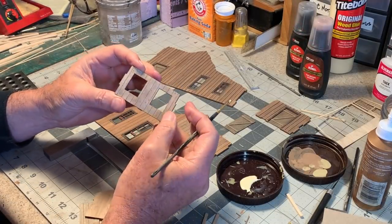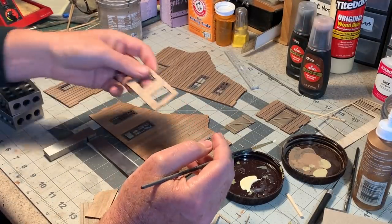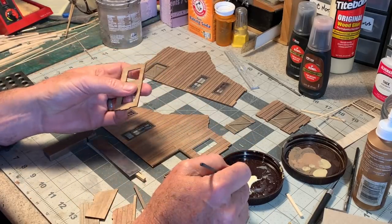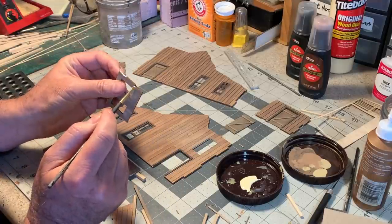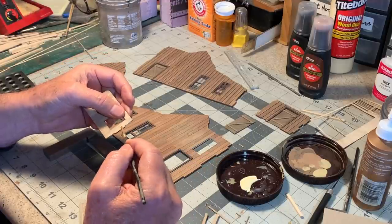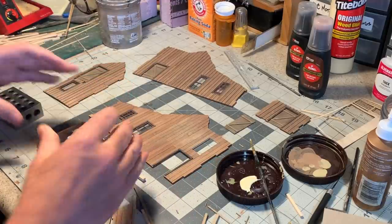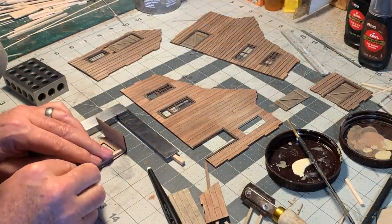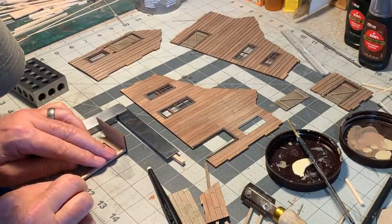I cut the pieces for the bump-out out of some 1/16th-inch thick basswood and did my best to stain it to match the rest of the structure. I'll start by assembling this corner here using the same kind of tabs as the rest of the model, and also using some 6x6 bracing on the inside and for the floor.